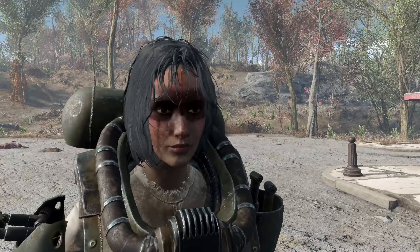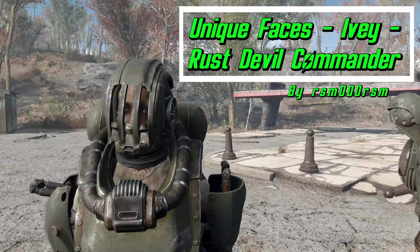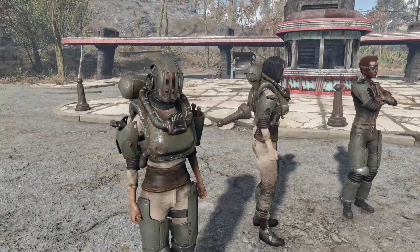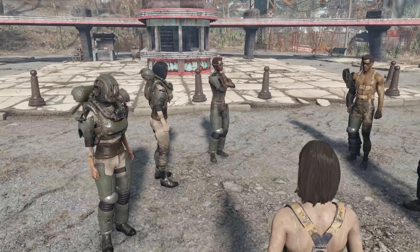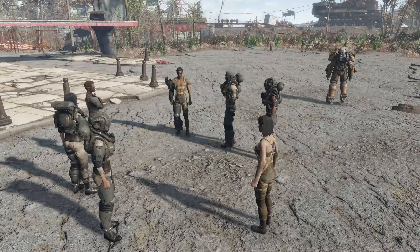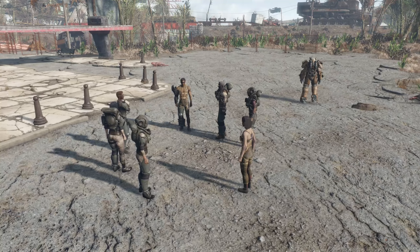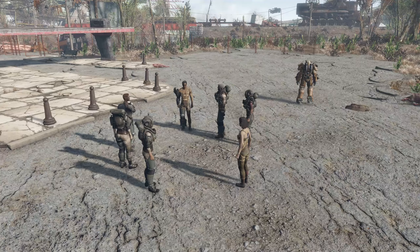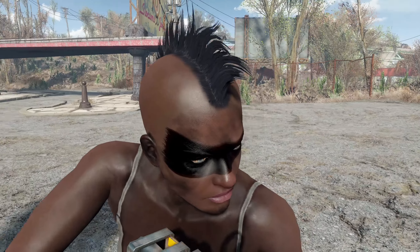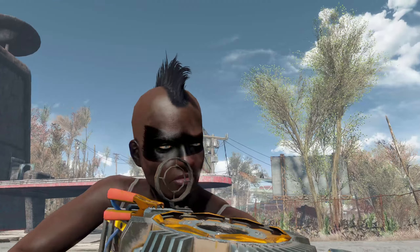The second mod is Unique Faces: Ivy Rust Devil Commander. Despite being a unique NPC, Ivy — the leader of the Rust Devils — did not have her own unique face; it was drawn at random from a generic raider pool. This mod gives her a unique face that looks really cool. Just as a warning, she appears in her bra and underwear because when I forced her out of her power armor, that's how she spawned. But I think she looks awesome — like a really tough leader.